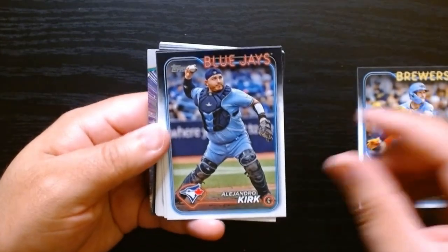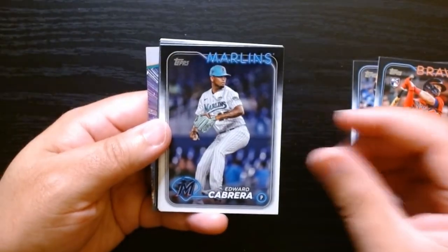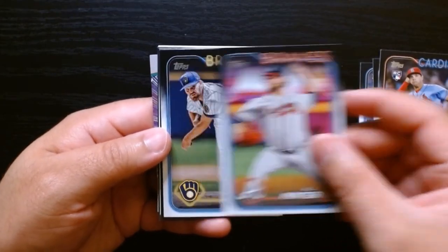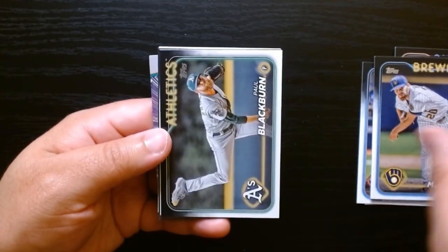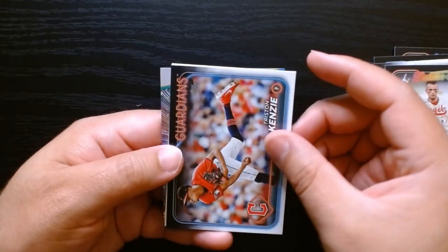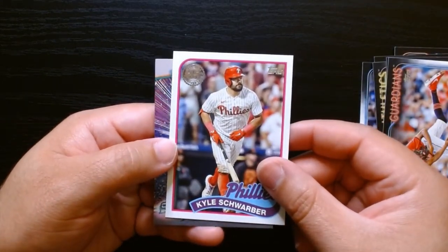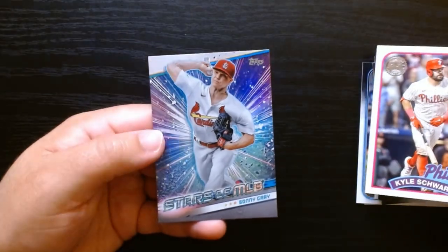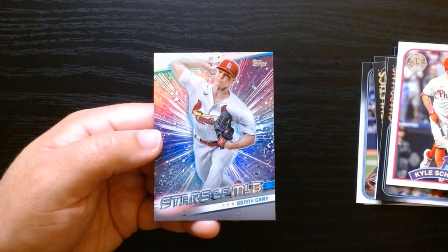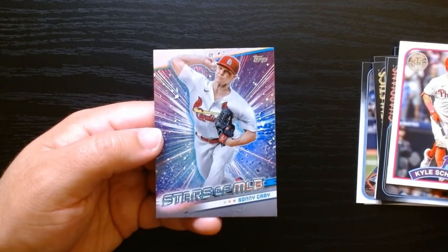Bryce Harper there. The only opening of Series 2 I'd done before was three hangers and I got absolutely nothing, so I got a little discouraged. But today I got myself a blaster just to take another stab at some baseball greatness. Zack Neto, MacKenzie, Kyle Schwarber on the 1989. These Stars of MLB — they should cut down on these; I don't think we need one in every single pack, and if it's a hanger you get like five of them, which is kind of ridiculous.